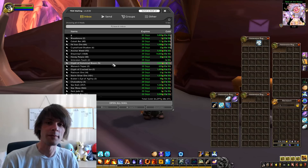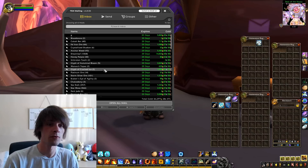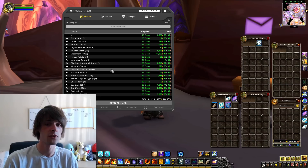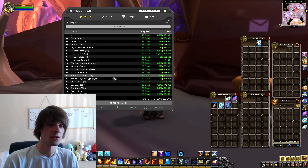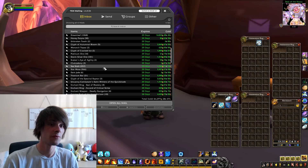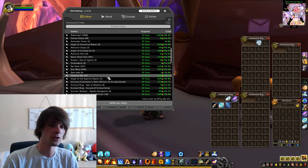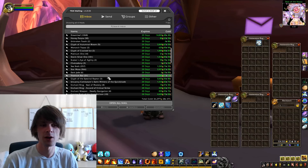The other things of note: two Glyphs of Cracked Ice for 1,899 gold; 101 Storm Silver Ore for 1,518 gold; and 257 Sea Stalk for 1,242 gold.